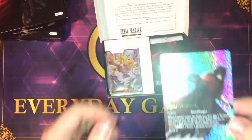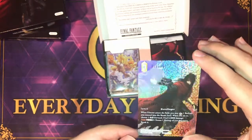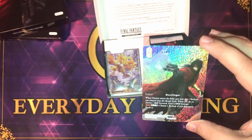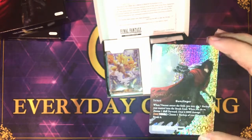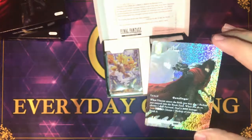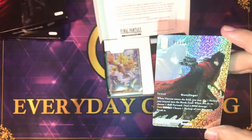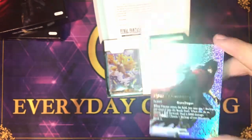Here we have the Vincent promo. Pretty good three drop earth. When he enters the field, put one backup you control into the break zone. When you do so, choose one dull forward and deal 8,000. It also has a special ability: discard a copy of Vincent, pay one earth CP and one anything, tap this card, choose one backup cost three or more and break it. 7,000 power.